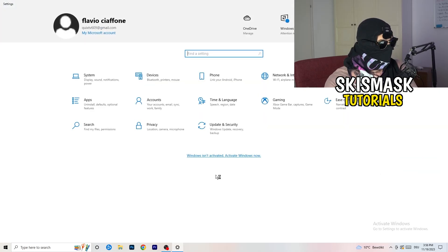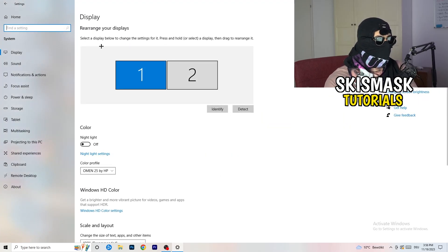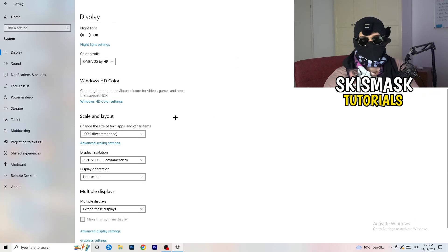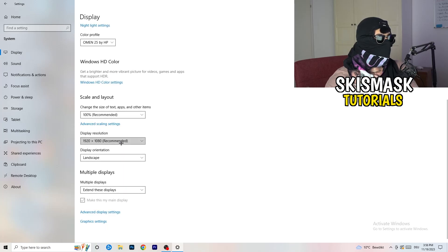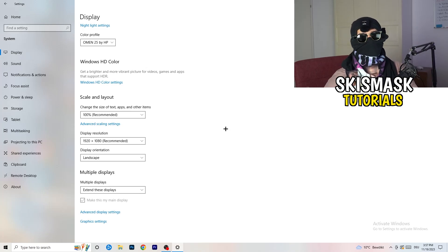Go back and click on System. You'll land on Display. If you have two monitors, identify which is your main monitor — the one you play on. Under Scale and Layout, change the size of text, apps, and other items to 100% as recommended. The display resolution should also match your in-game resolution, especially if you're using a stretched resolution like 1720x1080. Your in-game resolution should match your monitor's resolution.